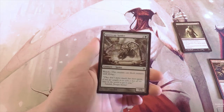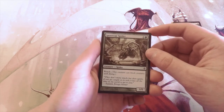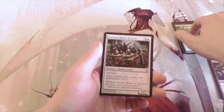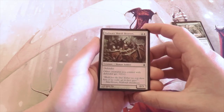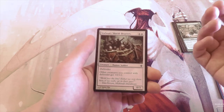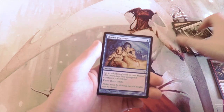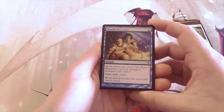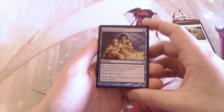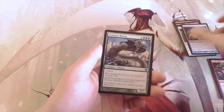Spore Cap Spider is two and a green for a 1/5 with reach — really just a blocker, useful filler against blue-white flyers decks. Stalwart Shield-Bearers is one and one white for a 0/3 defender; other creatures you control with defender get +0/+2. There is a defender deck in this set with Vent Sentinel, but defenders aren't my favorite. Shared Discovery costs one blue and requires tapping four untapped creatures to draw three cards — too big a price without the Spawns.